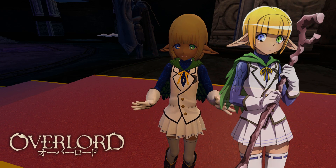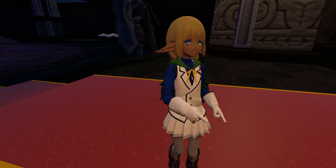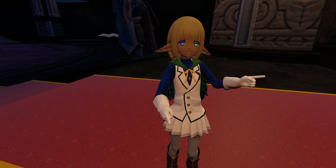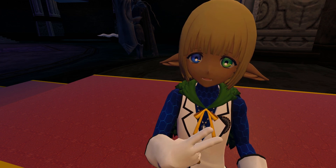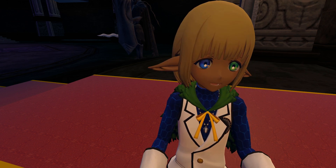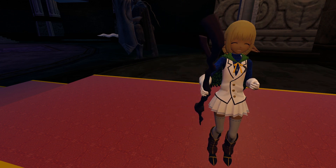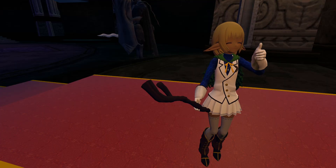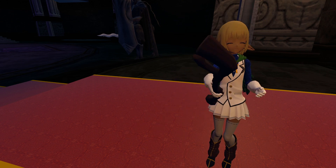Next up we have Mare, which is Aura's brother. If you don't know about those two, they're twins — the sister is dressed up like a boy and the brother is dressed up like a girl, because that's how they were designed. Also their eyes are alternate — swapped. He doesn't seem to be able to do anything other than pull out his staff, but he can't cast any spells. That seems to be it for Mare.